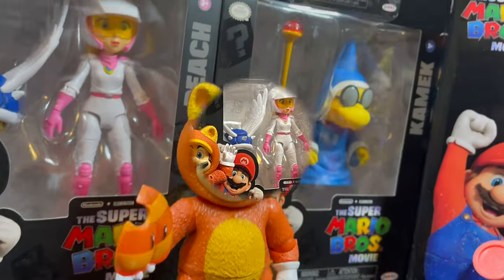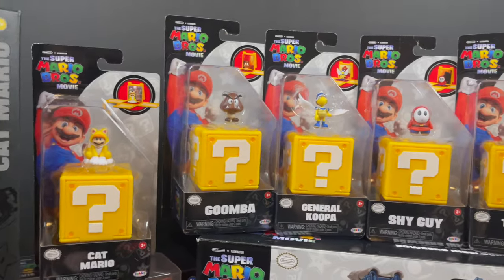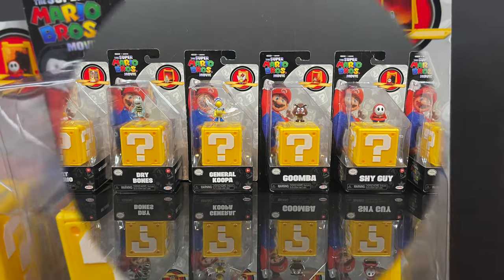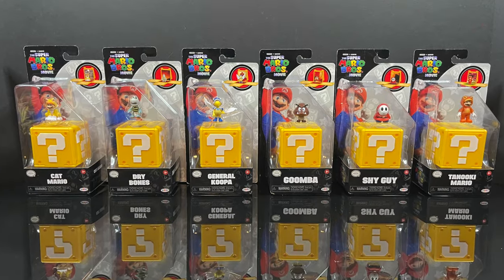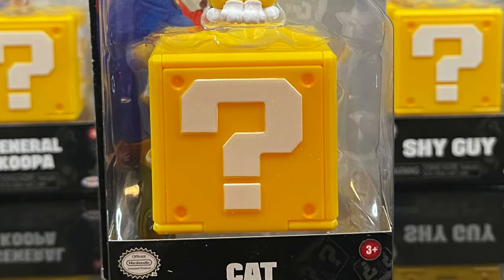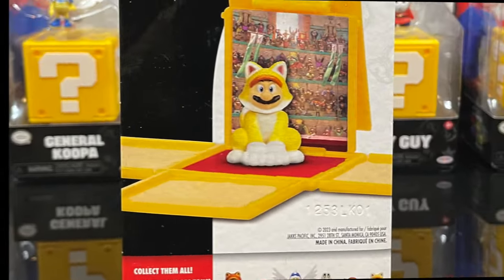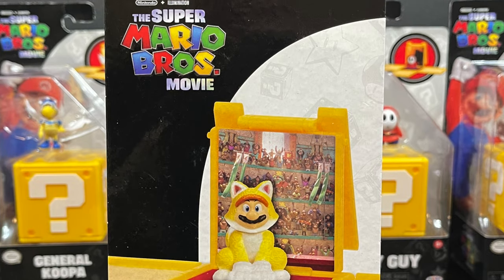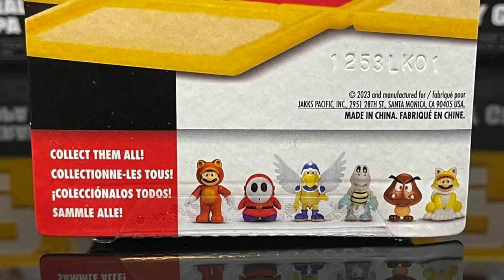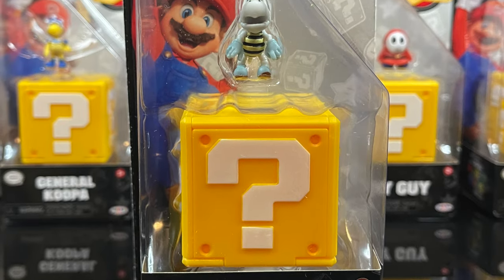Moving from the six-inch figures to the 1.5-inch figures — this was honestly the hardest wave to find for me. We have six new characters, each with a question mark box. The first is Cat Mario, looking adorable. Each one features a question mark box that unfurls with a little backdrop sticker. I kind of like it more for the question mark box and the micro figures, which are a lot of fun.